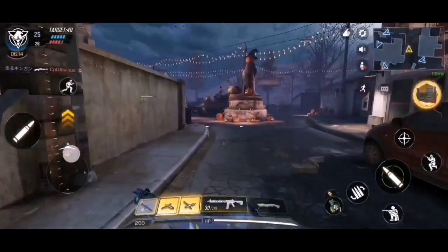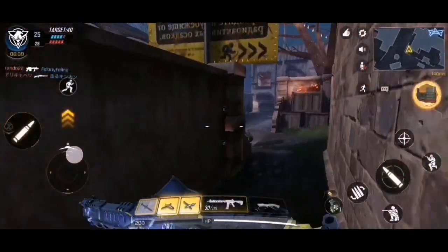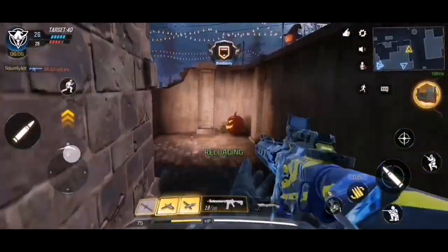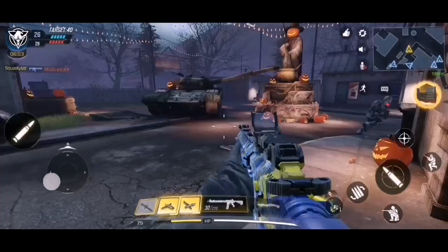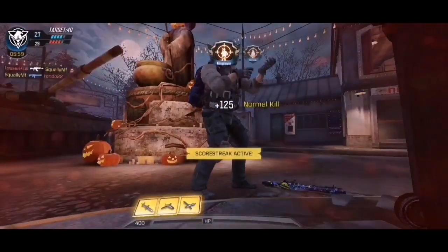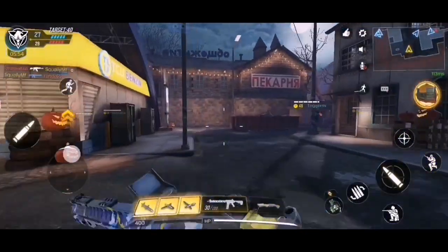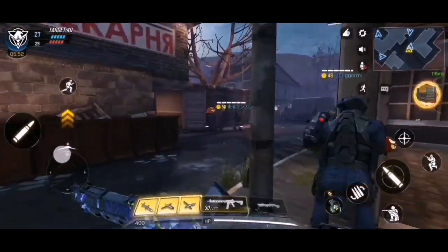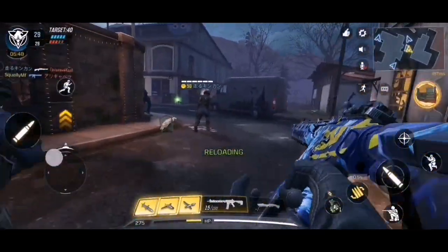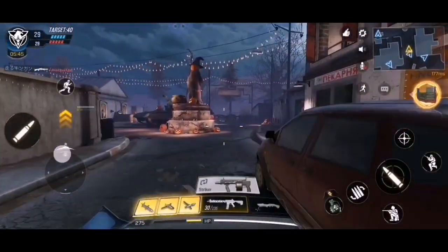So yeah guys, that's pretty much the whole map. Check out the big statue here in the middle — it's looking pretty cool. The statue in the middle is a giant pumpkin head. It's looking pretty nice, but there are just too many people right now to show you properly. It's basically a pumpkin head kind of like a snowman — a snowman but with a pumpkin head, if you know what I mean. Pretty interesting, not gonna lie.